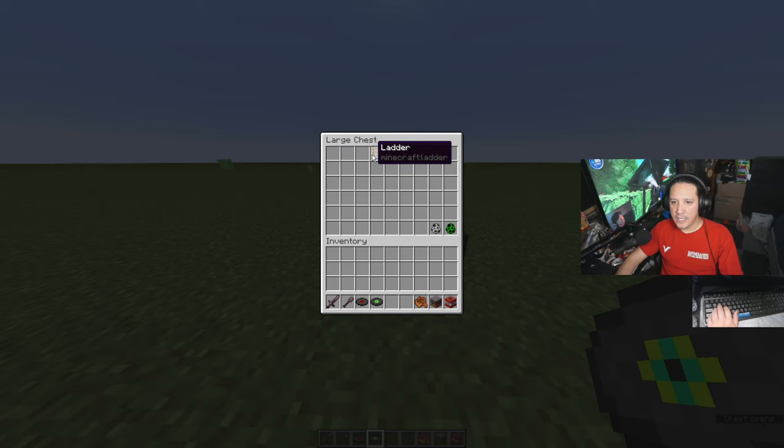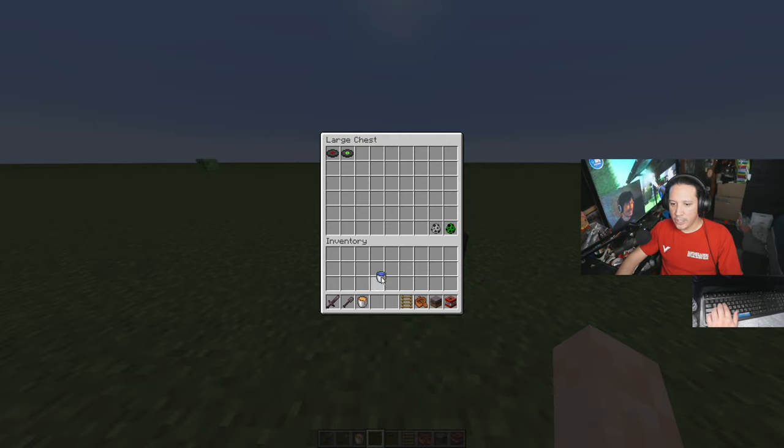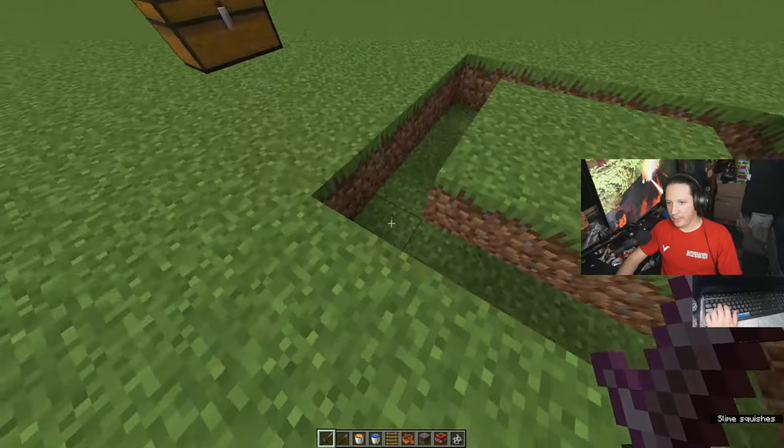What you're going to need is TNT, a water bucket, any block — I like mycelium because it looks good — an acacia boat, a ladder, and a lava bucket.